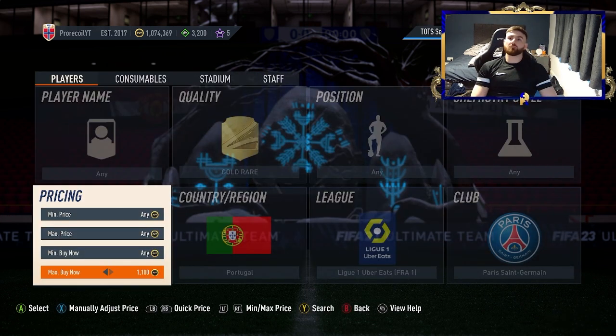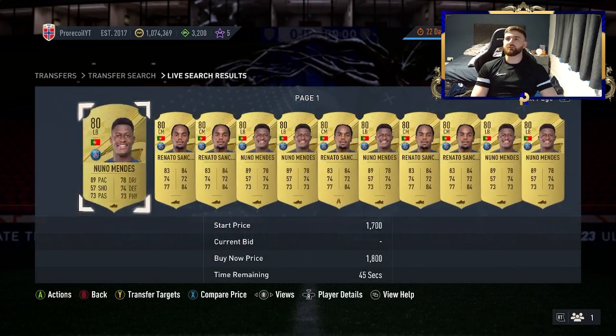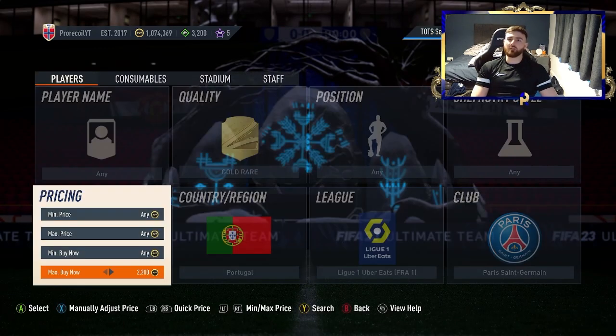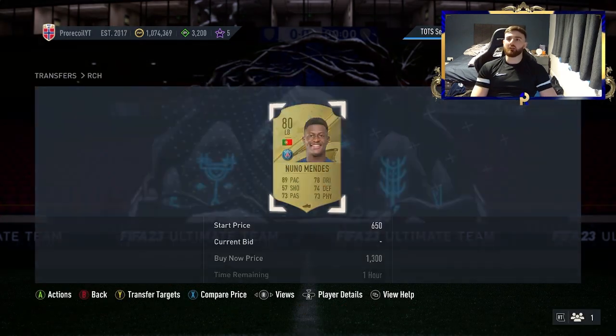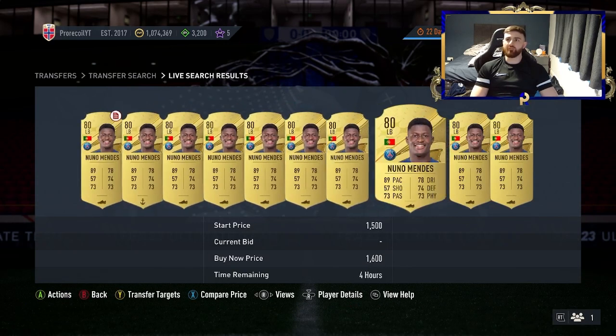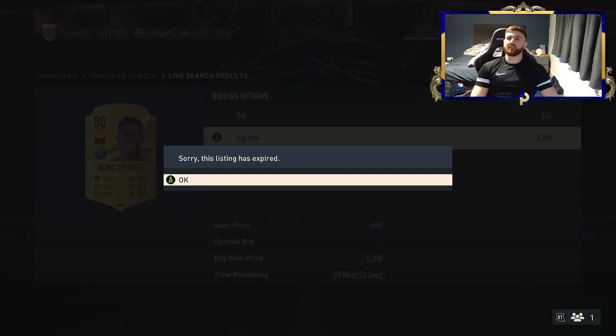A simple one for you guys with really low coins: Gold Rare, Portugal, Ligue 1 and PSG. You've got Renato Sanchez and Nuno Mendes, who for some reason have held their value really well throughout the whole year. I don't really understand Nuno — I get Sanchez is just one of those cards who has that aura around him for FIFA. But Nuno just makes no sense to me, I mean how is he the price he is?